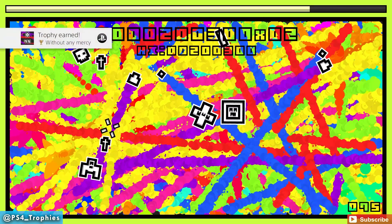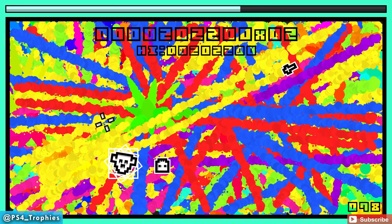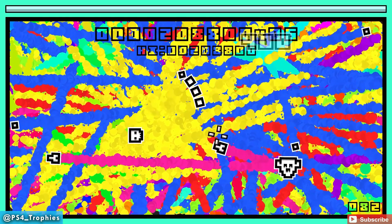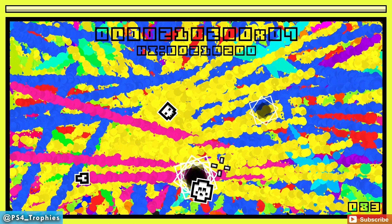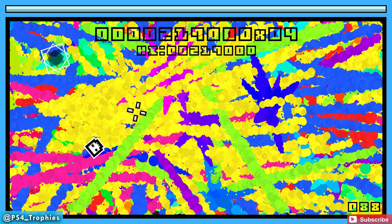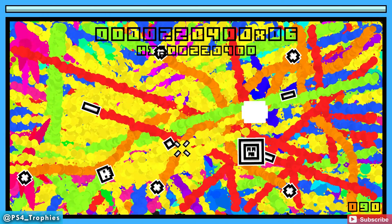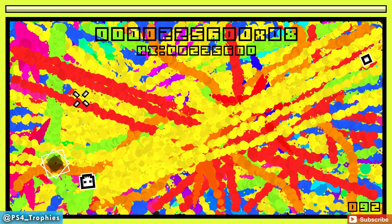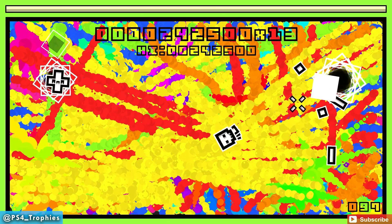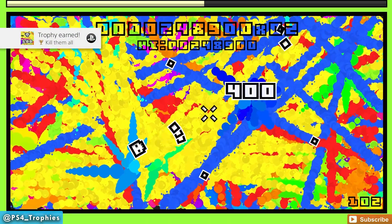There is obviously replay value if you want to go and try to beat your own personal high scores. Sometimes it's a little difficult to see the projectiles just because everything is white. The background is colorful but the projectiles, the enemies, and your own weapons are all white - a little bit of a challenge. This should be the last board. Once I get the trophies here in Arena Mode I will kill myself and go to Hard Mode.